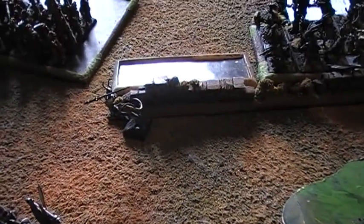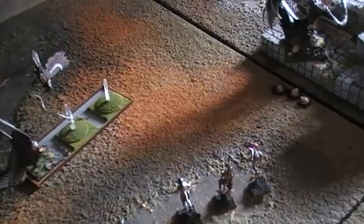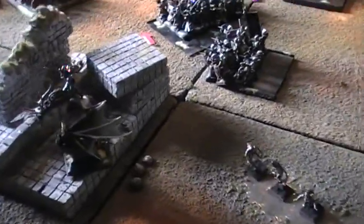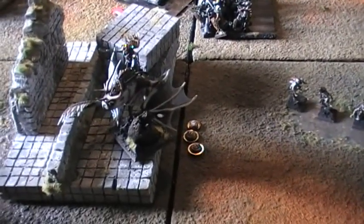The Prince over here charged out by itself, beat down some Dancers and scared them off. The Crossbows backed up. The Harpies tried to sweep some Kestrels but failed. The big Wizard Monster fight is over and the Manticore is victorious, though it pursued into the Ruins and took one dangerous terrain wound, so it's not very healthy.